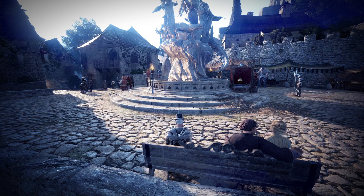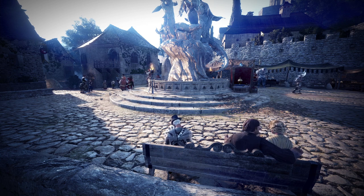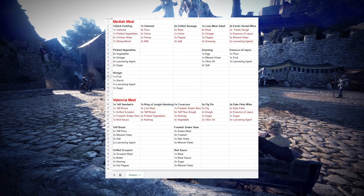Make sure you always have enough stock of each product. For cooking, we will be focusing on 3 main dishes: Media, Balenos, and Valencia meals. I have created a spreadsheet for you where you can see all the ingredients and sub-meals for these 3 dishes, so you don't waste too much time going back and forth looking for individual recipes.